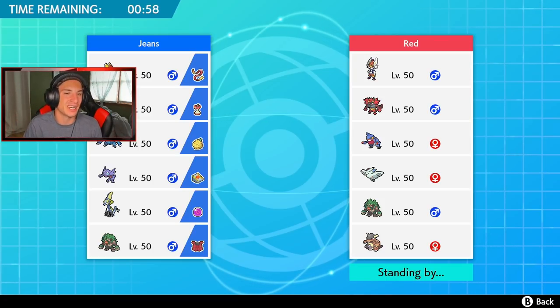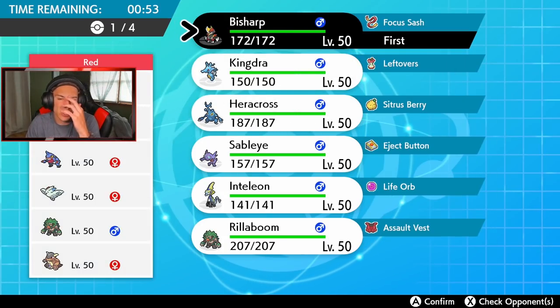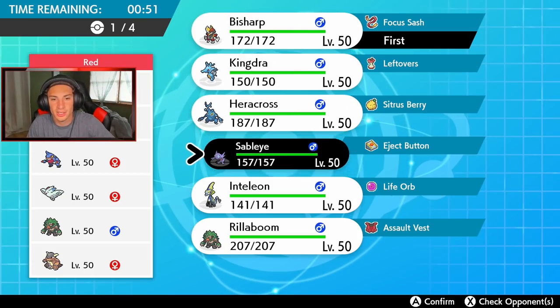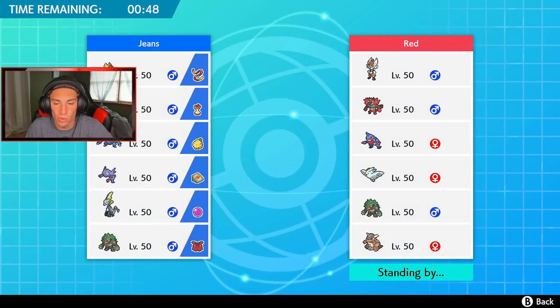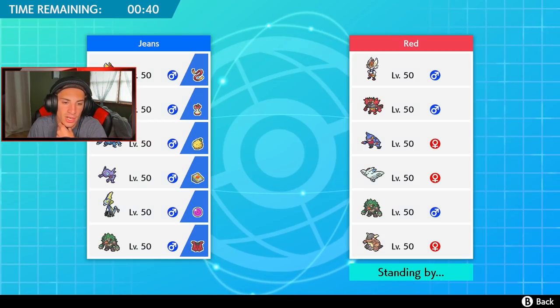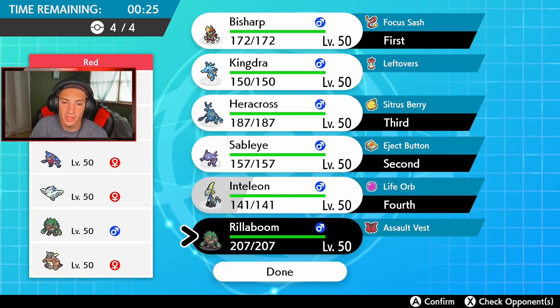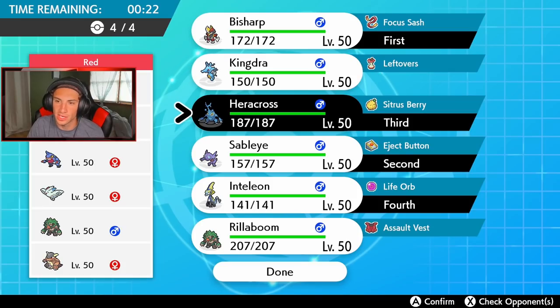This guy has a Scrappy Kangaskhan — we just showed off that Pokemon. I'm going to lead Bisharp in case Defiant pops out, and Sableye could be pretty good as well since I have a Fake Out in there. I kind of want to bring Heracross as well, and in the final spot — Rillaboom or Inteleon? I'm going to go Inteleon here since it just rocks out against all this stuff. One thing I'm worried about is a Rillaboom from him, but I have Megahorn on Heracross and can definitely do some work.